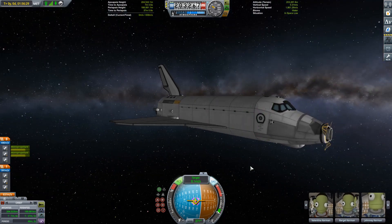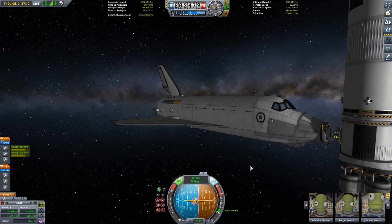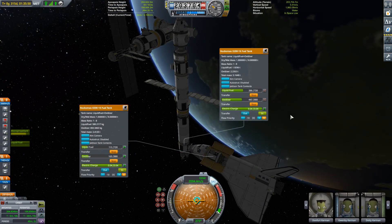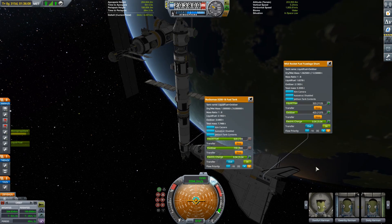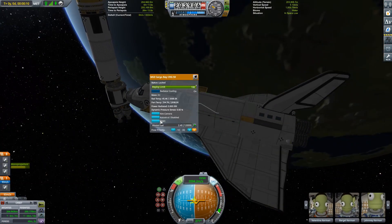There is a fuel tank in the cargo bay containing the other half of the fuel for that last fuel tank on the Ptolemy. I notice a little bit into the mission that I forgot to actually forbid that fuel, so the shuttle's been using some of it — but we can juggle the fuel about later, it's not a big issue. So we get to the Ptolemy, we dock, and then the fun and games begin. We open the front half of that cargo bay so we can transfer what remains of that fuel onto the Ptolemy, and then take the rest out of the shuttle's main fuel tank to balance it up, so all the fuel we wanted to transfer across has been transferred.